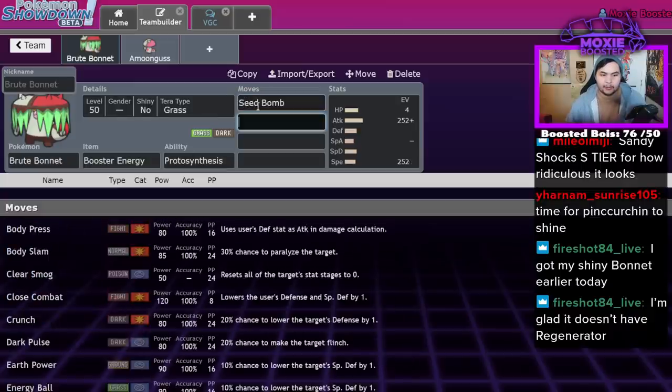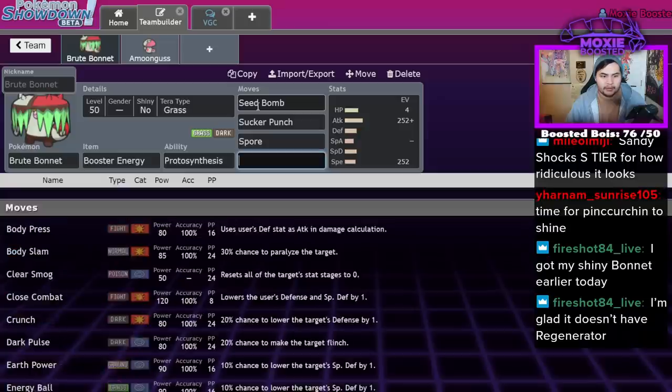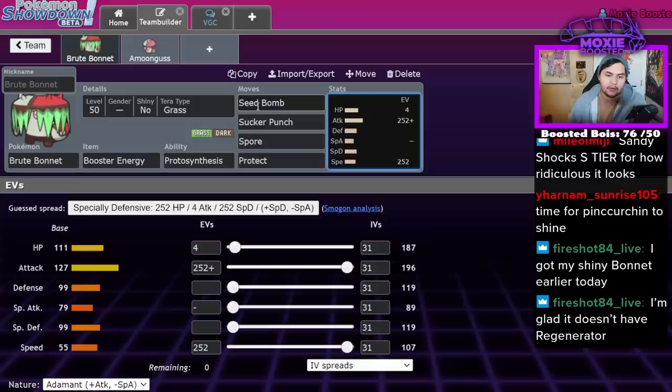You run Seed Bomb or Bullet Seed if you're crazy, Sucker Punch, Spore, and Protect, and then you're good. I honestly think Rage Powder isn't a good item for this guy.